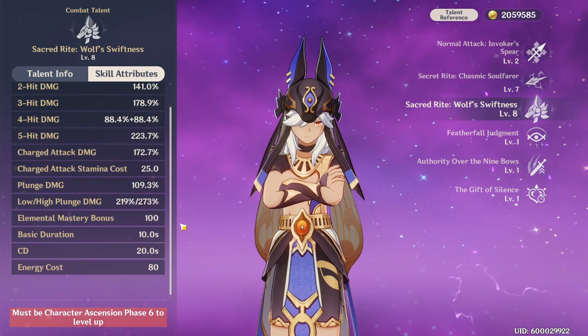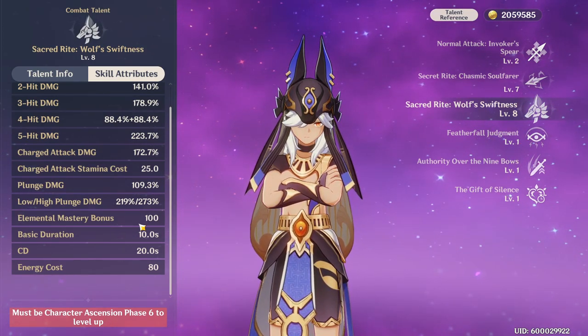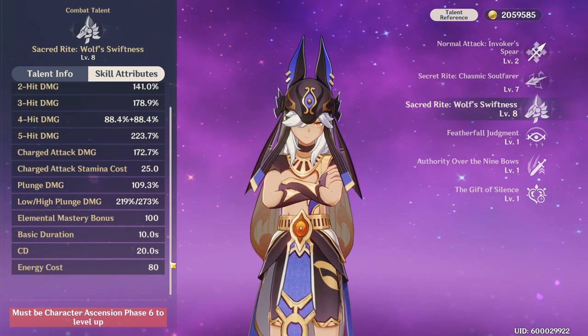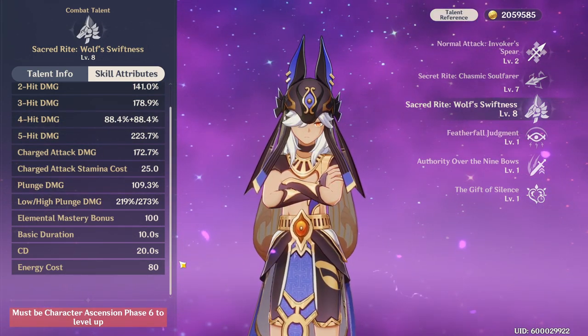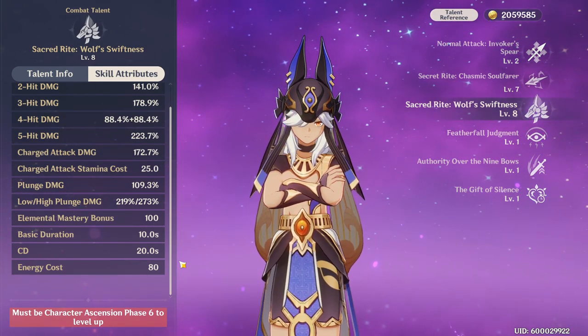Just a brief reminder: the Elemental Mastery bonus from his burst is 100. So whenever you cast his elemental burst, you get a free 100 Elemental Mastery, which is very nice. It has a cooldown of 20 seconds, and if you're hitting the maximum 18-second duration, that's only a two-second downtime with an 80 energy cost, so you are going to have to consider your energy recharge.